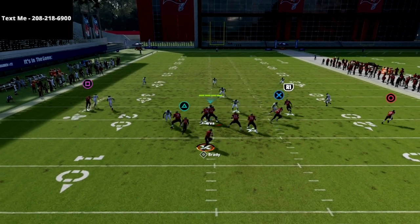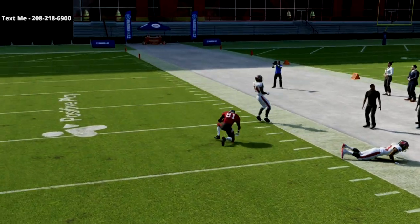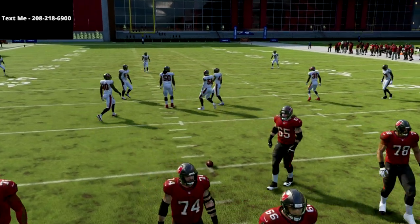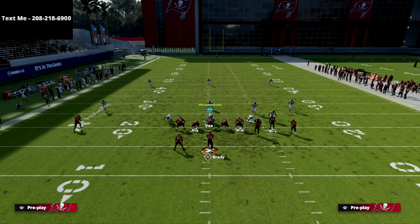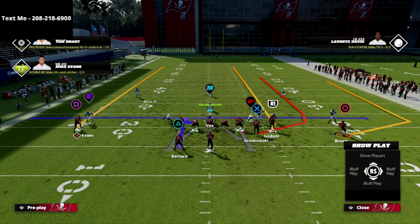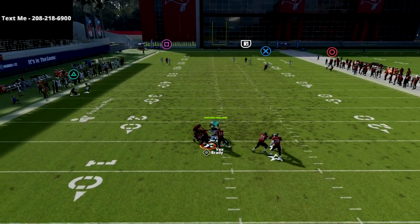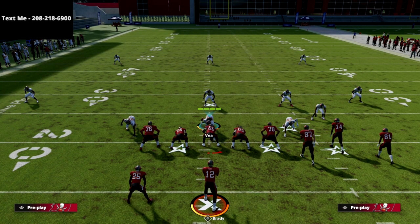Everyone is going to attract to the R1 receiver and you're going to see an absolute laser to the circle receiver on the sideline. We're on our own 20-yard line, so we're gaining like 60 to 70 yards a pop. In my opinion, this is the best way to get your offense down the field quickly out of this play — Verticals — specifically against man up 3-deep type of prevent defenses. Another favorite trick is to put the running back on a curl or option route to get the safety to move to the left side of the field.